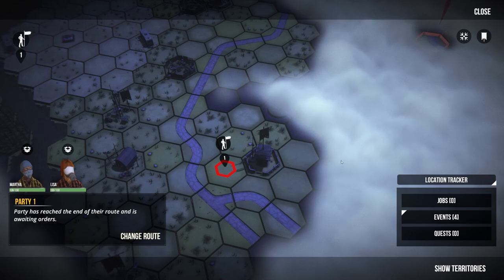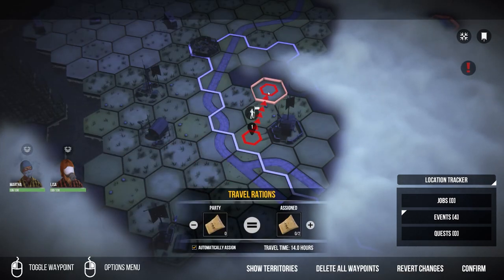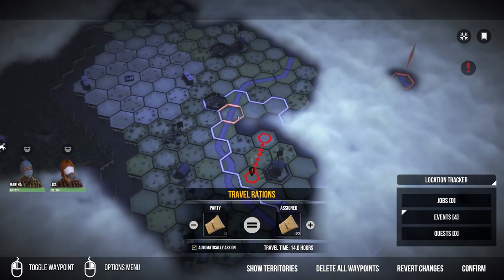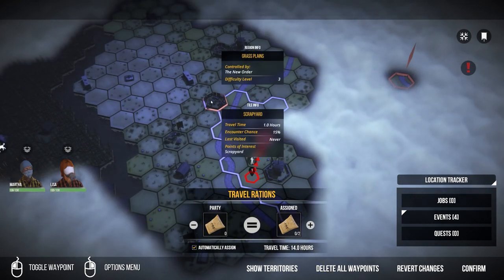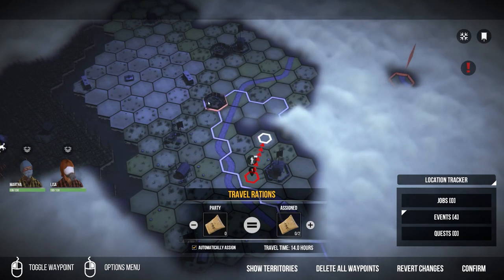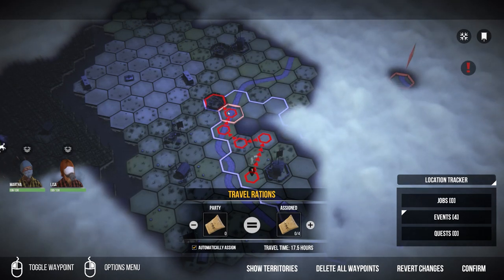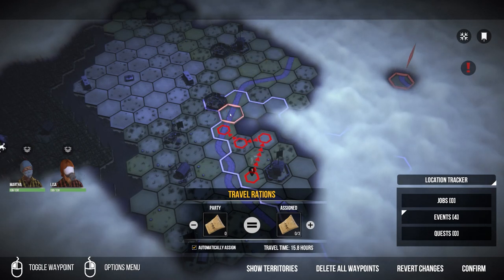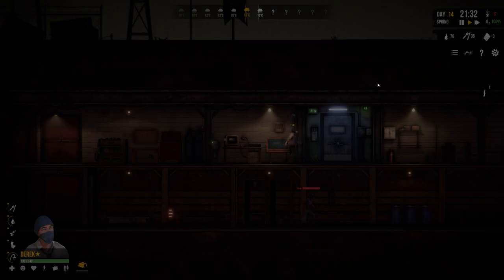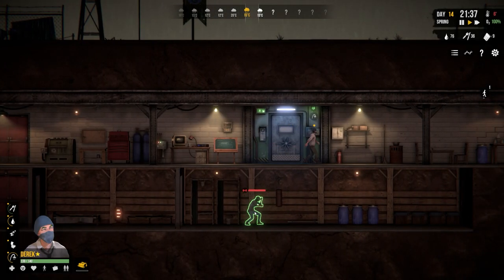I can see something there - change route to there, let's see if there's anything we can find. Although there's a scrapyard there - let's do that, let's go there and then we'll head over to the scrapyard and try that out.